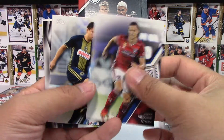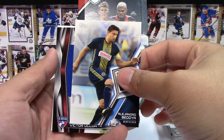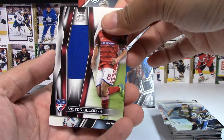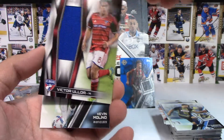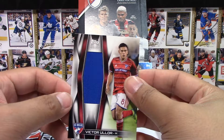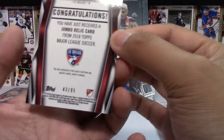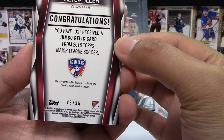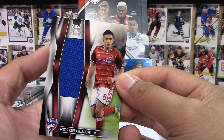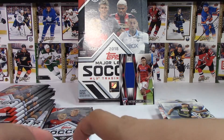I do see the memorabilia card here. Let's take a look — it is FC Dallas Victor Oler. It looks like it's a base memorabilia card, which means it should be numbered to 295. Yes, this one is 43 of 95 — a Jumbo Relic, that's actually kind of cool. So that is our first of three hits.